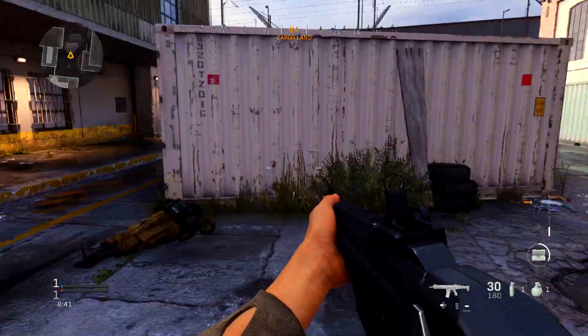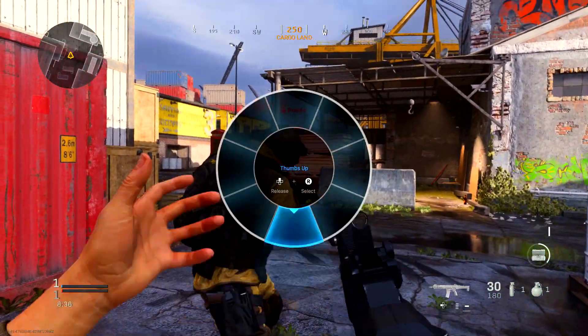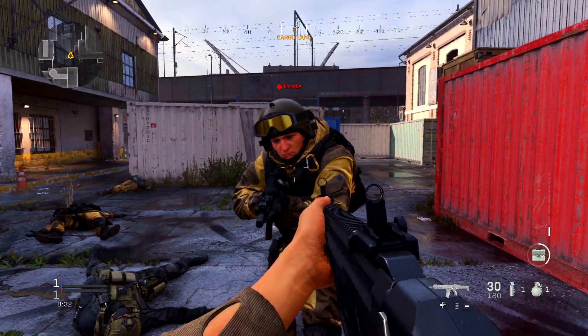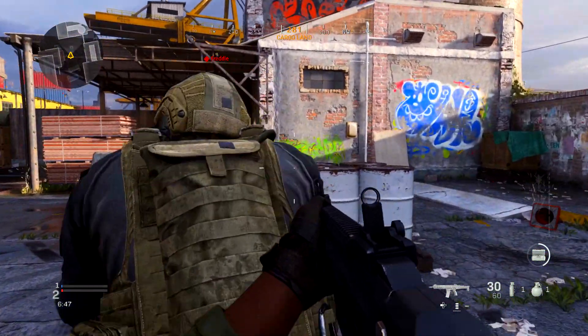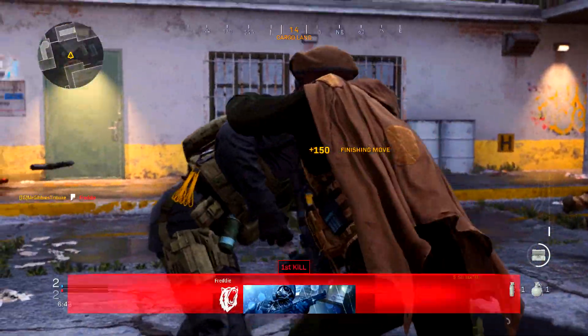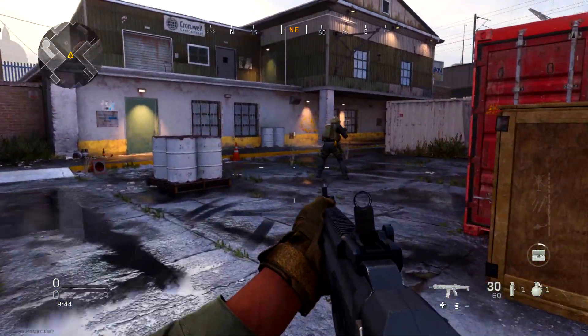I tried it out with a couple of different characters so you can see a few different animations. Whatever operator you've got unlocked and selected, they'll perform a different finisher. It's simple to do, but quite tricky to pull off in a multiplayer match — I can't even get a kill with my gun right now, so getting behind someone to hold the melee button is a challenge.